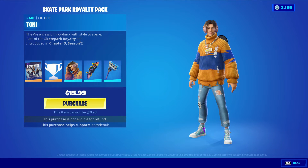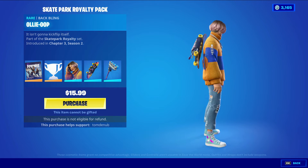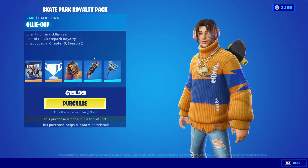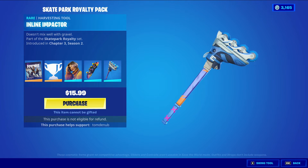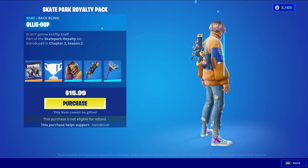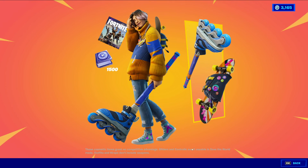For buying the Save the World Starter Pack you also get three items. We have Tony with the back bling Ollie Oop, a rare skin with no separate V-Bucks pricing, and then Inline Impactor, a rare harvesting tool. The harvesting tool is pretty cool — I don't love the skin as much, but the harvesting tool looks great.